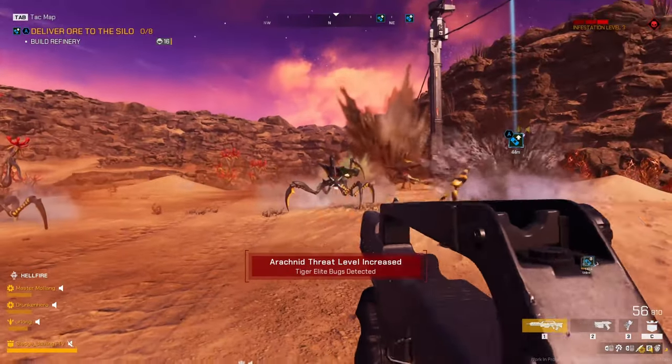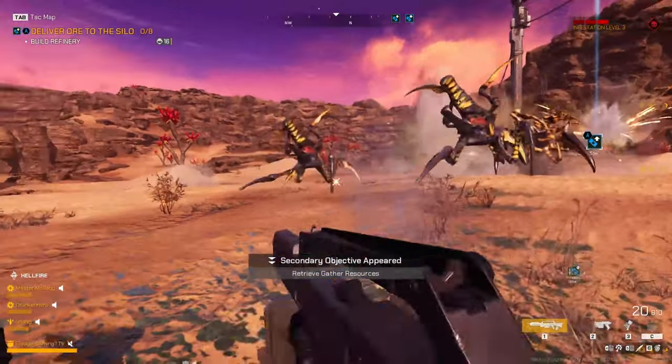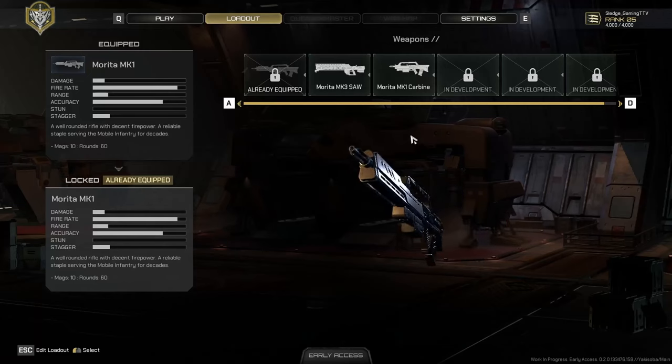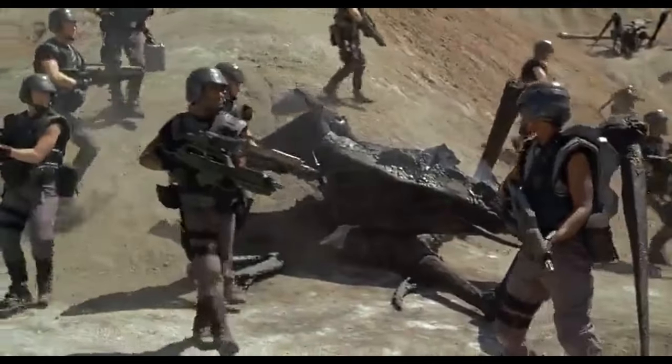The three main rifles used in Starship Troopers 1997 are modeled exactly the same, except in game we don't have an underbarrel shotgun. The Morita Mark 1, the carbine, and the Hawkeye.